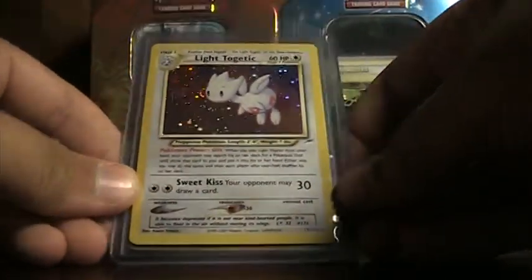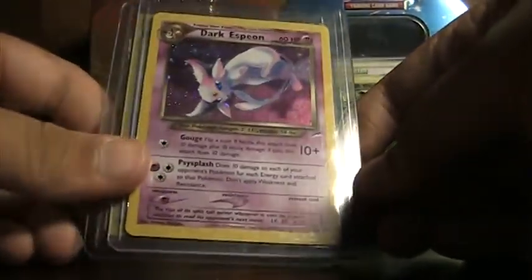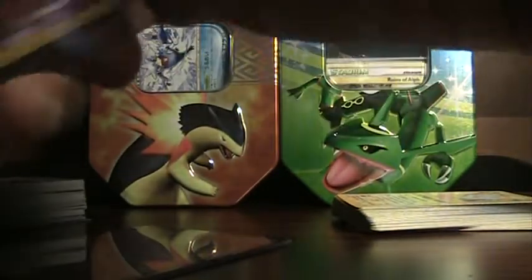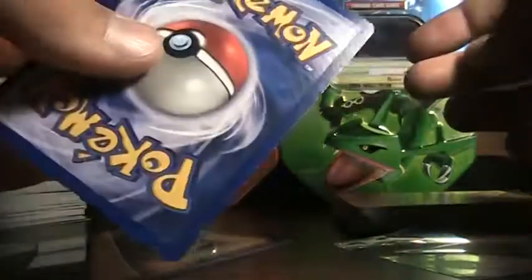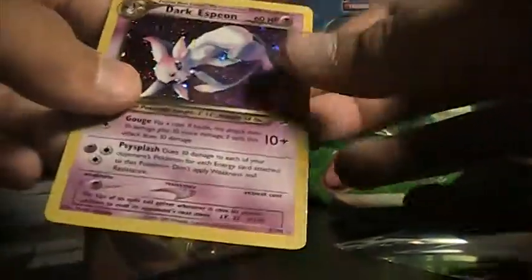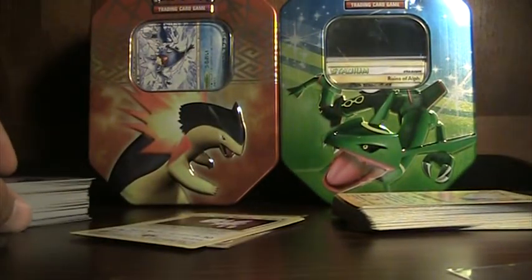Now onto these — Light Energetic Holo from Neo Destiny, really nice card. And the second one is my favorite card ever: Dark Espeon. This doesn't look like it's in mint condition — there's a big scratch on the silver edge there, quite a lot of silver on the edges. Not what I wanted, but it's still nice. I'll message SMG Quest about it. The other card looks good — very little silver, good enough. That's the trades — thanks for watching, rate, comment, subscribe, and see ya.